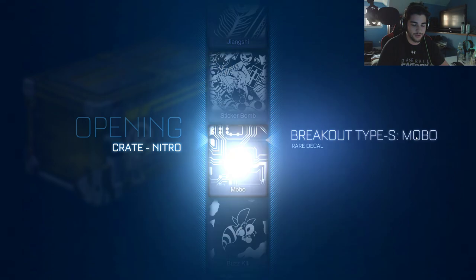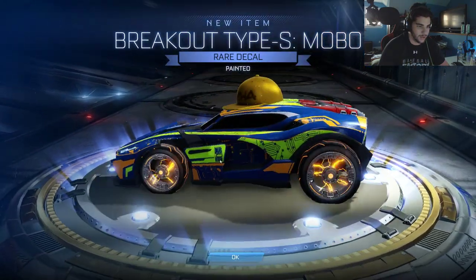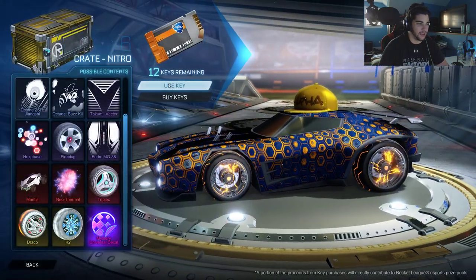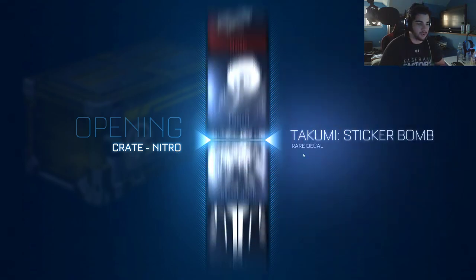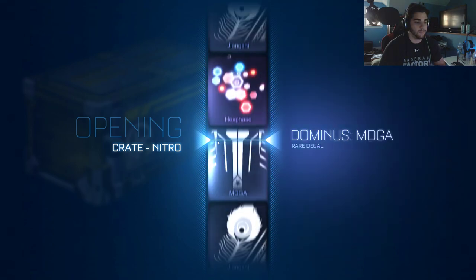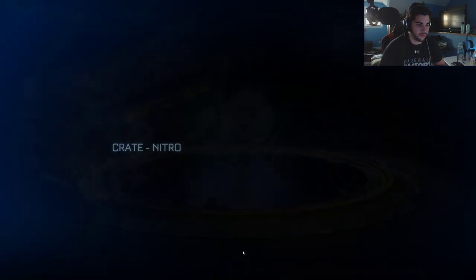We got another Mobo — actually this is our first Mobo: the Breakout Type S, and it's painted green. I feel like I'd have to repaint my colors a little bit for that. So we're about 10 crates in. Let's see what we get — hopefully we can get the Mantis. I'm really hoping to get that because it's the new car and stuff.